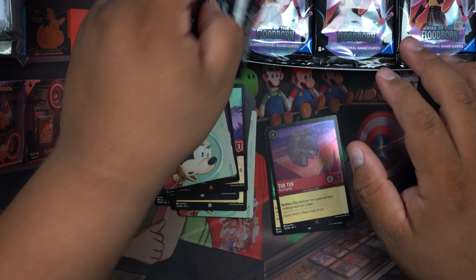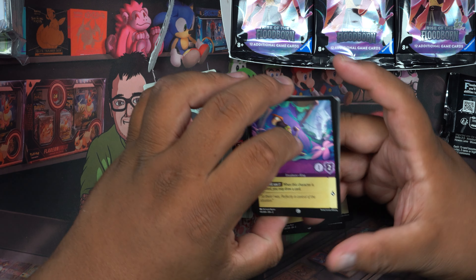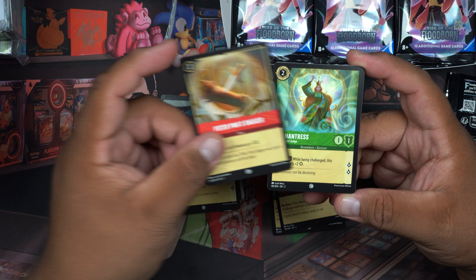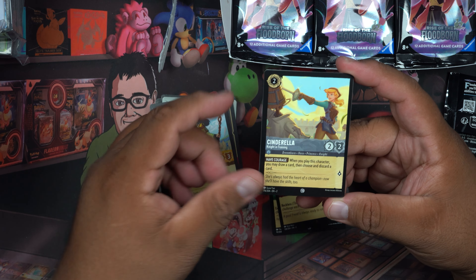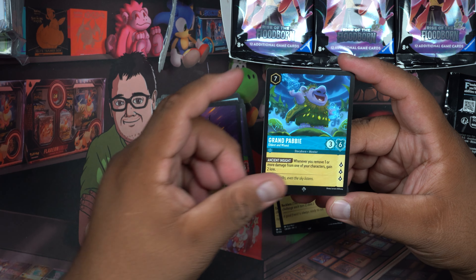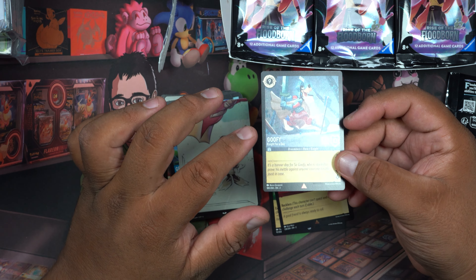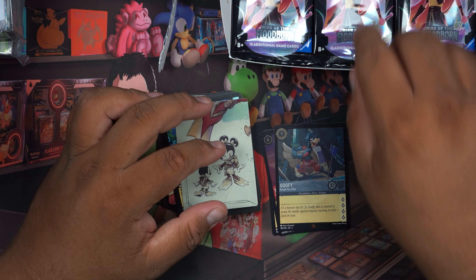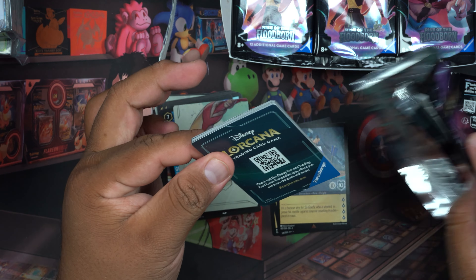The Princess and the Frog — yes! Alright, let's keep going on packs, we're going to have a long-form video today. 'Pull the lever, Kronk!' — 'No touchy!' We're looking for an inch. Oh, is that a Goofy card? It's a foil photo too — you do get a foil photo in every pack, which I mentioned in the last set.